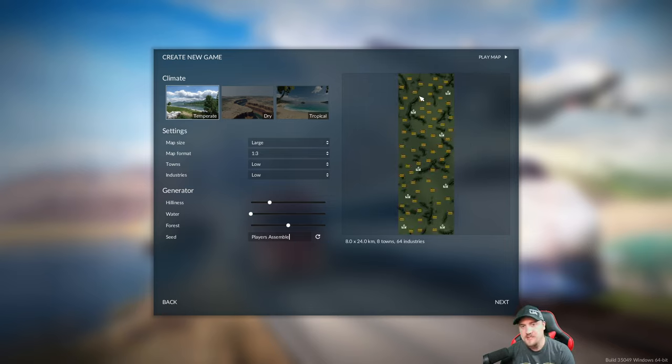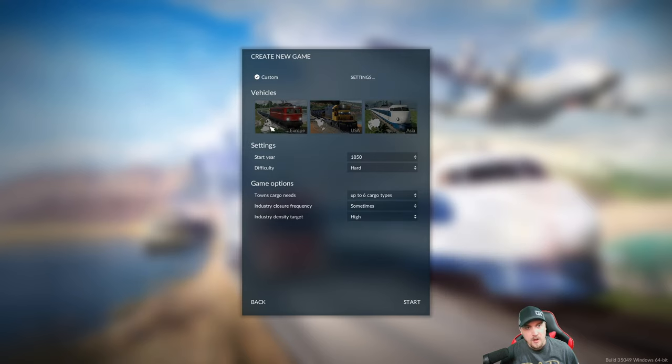The map's going to change. We've got one town tucked away up there, one in between two mountain ranges - that's going to be interesting - one on the edge of a range. Still eight towns, 64 industries to start. Once you type in your seed, don't change the bars - as soon as you touch these bars it will reset the seed. Always set the bars where you want them first, then set the seed.